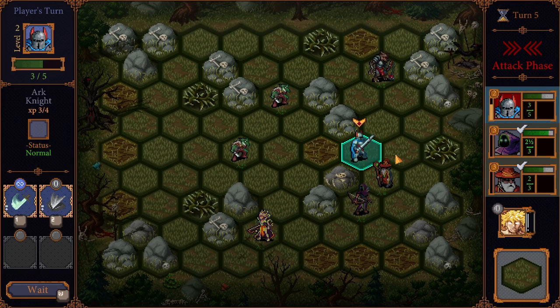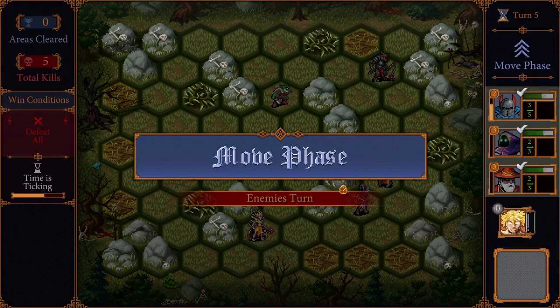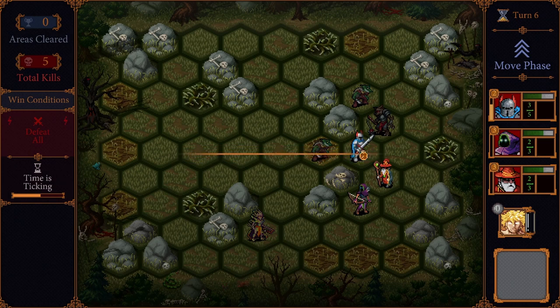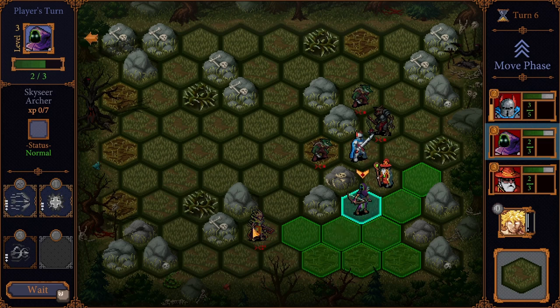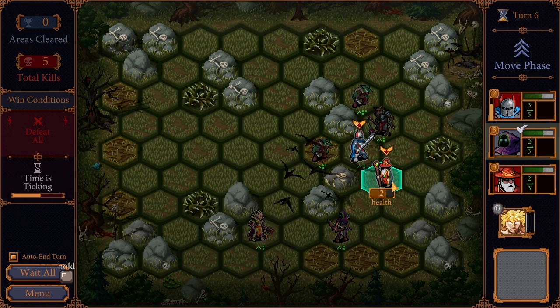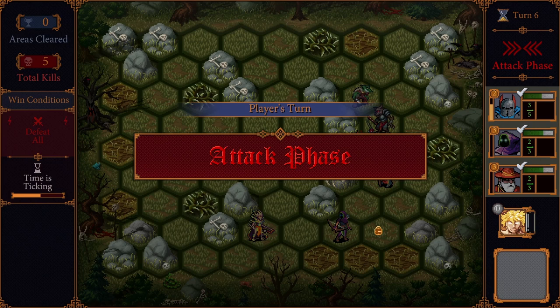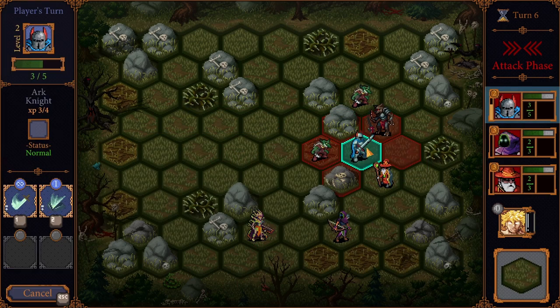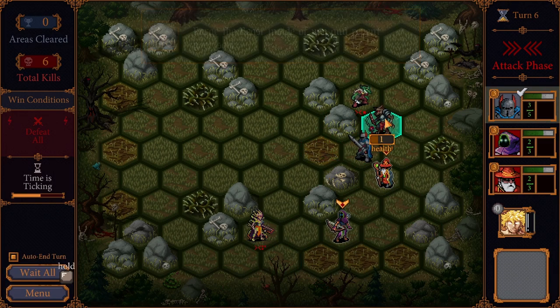The archer has leveled up again. I'm going to have the arc knight wait so they get their ability back, and maybe next time I won't squander it. This is actually a good opportunity to try that attack again — this time better. This guy has two health left, so they could come fight the archer and we know they're not going to die. We'll do the cleave attack properly this time — kill one goblin and deal a nice chunk of damage to the gnoll.